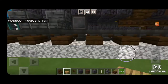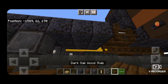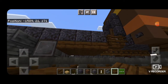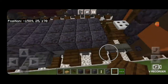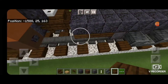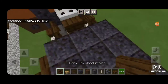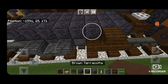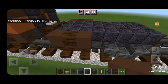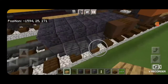Next we're going to come down underneath this end with a dark oak slab, and on the bottom we're going to put a five by three of dark oak slabs coming out to each side of the rails. Make sure it's coming out on this side as well. Then up here we put a dark oak stair upside down on the second block in on each side, and surround that with brown terracotta on each side of that stair on both sides of the car.